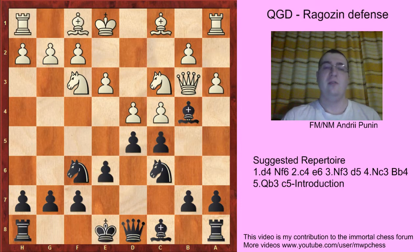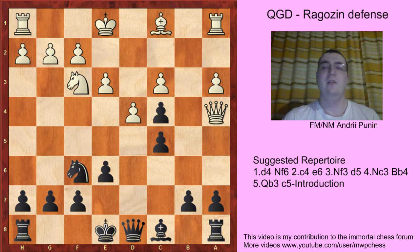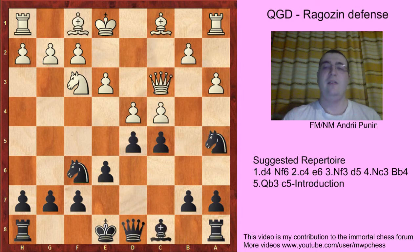White wants to play Bc3 and Qxc3, but Black has a small trick: Ng a5, Qc2, Bc3. And Black wants to take on c4 with the knight. So with Bxc3, then Nxc4, Bxc4, dxc4, Qa4, Bd7, Qxc4 and Qa5. Black is already slightly better because Bc4 uses Bb5 at some point. So Qxc3, cxd4 and it's an equal position.